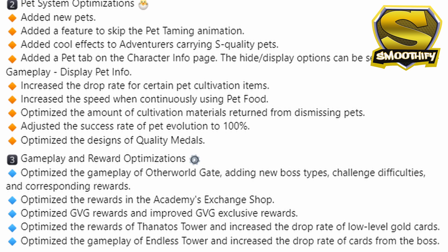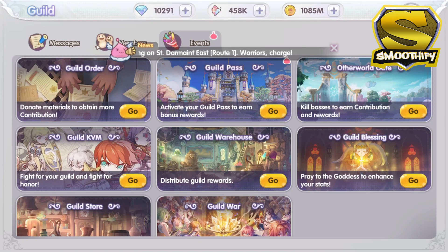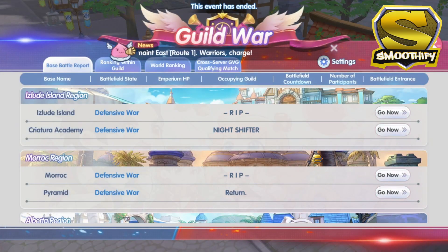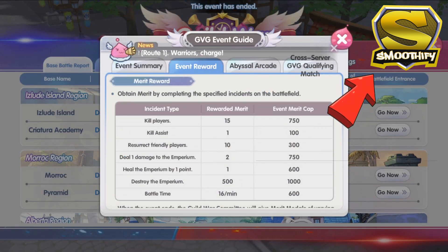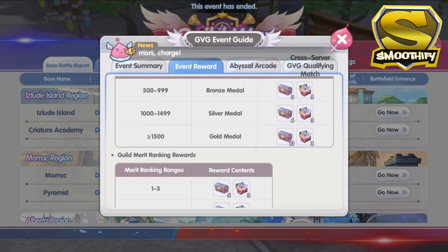The next one is the Academy's Exchange Shop, where they have added new items that can be redeemed. Next is the GVG rewards — based on the description, they have improved the GVG exclusive rewards. I am not really that active in GVG, so I'm not very familiar with the event rewards. However, if you want to see the new list of rewards, just go to the guild window, click Events, then Guild War, and click the GVG Guide on the upper right corner of the screen. Then click the event rewards to see the list with their corresponding merits.